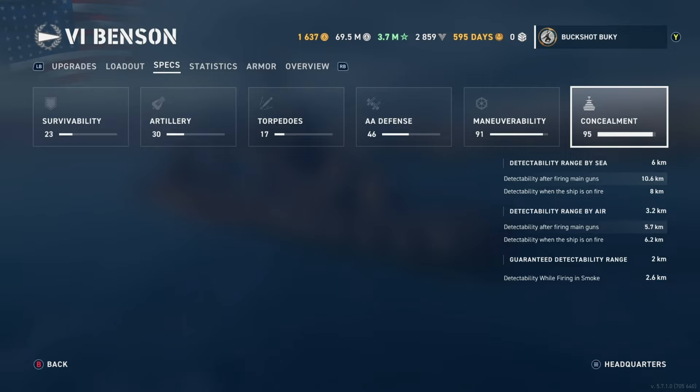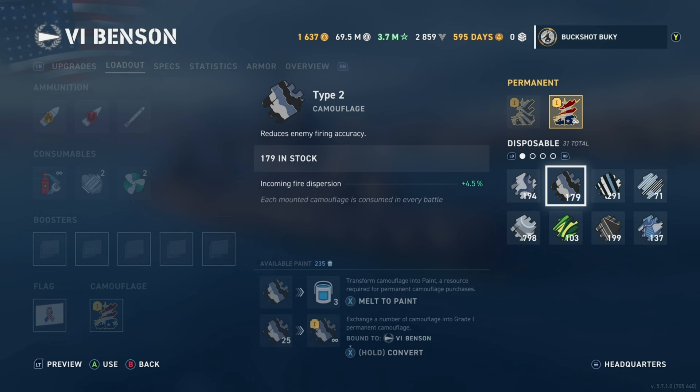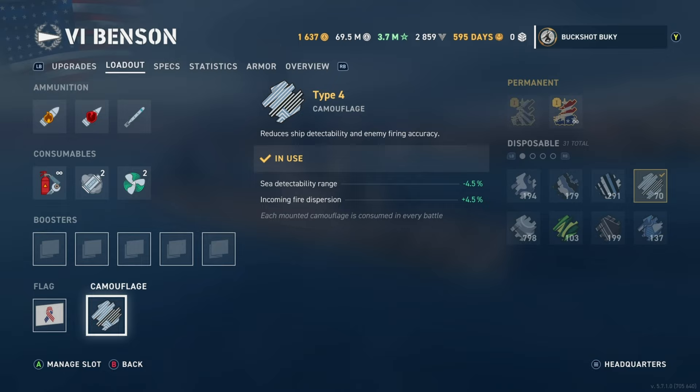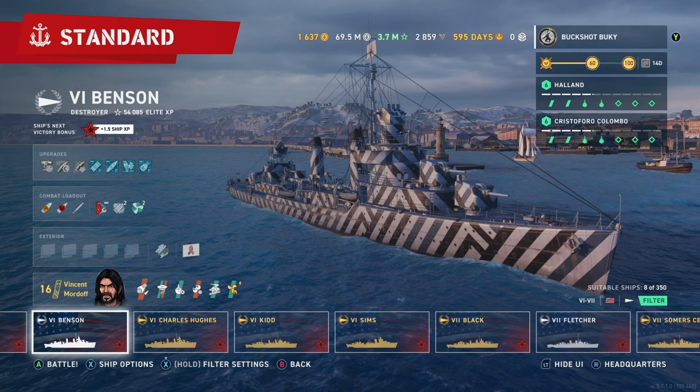Going back to the commander — looking at it now, you could probably make the Benson even better detectability-wise if you put on a fully maxed-out camo or a Type 4 camo. Going back to check: yeah, 5.7 — so it's actually a little better than the Fletcher.